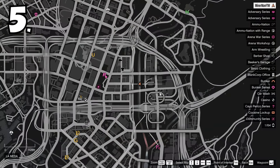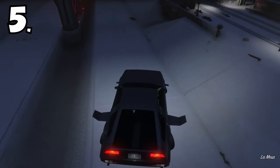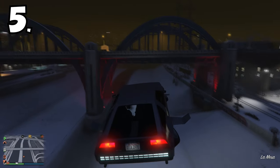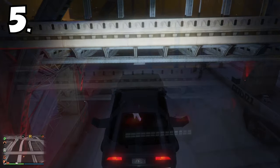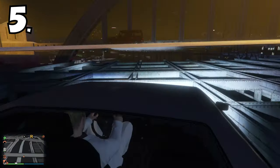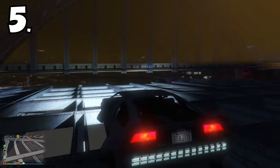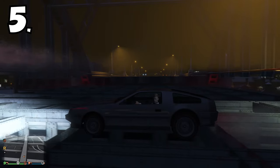This one involves one of the bridges that goes across the LS river, and all you need is a Deluxo. Simply come to where I go and fly through the gap in the bridge — it's not so much a gap but more of a glitch. You need to get the right height, meaning you drive straight into it so your car is on the floor, and then you can put the wheels of the Deluxo down and drive around in here.